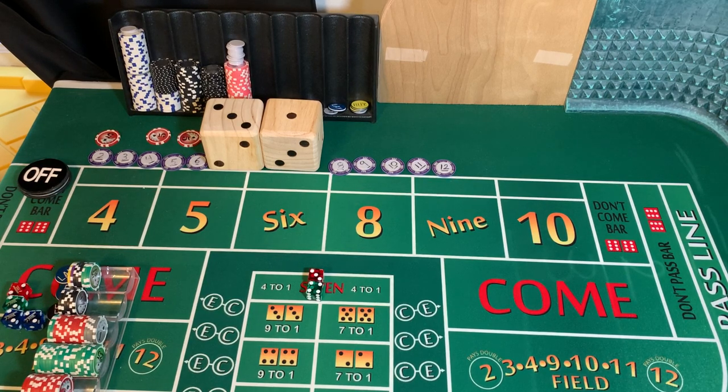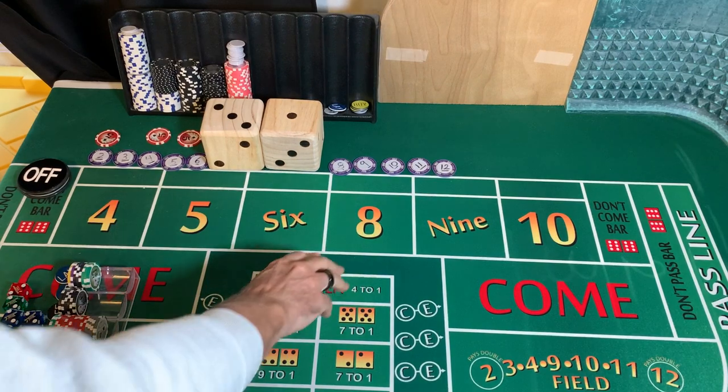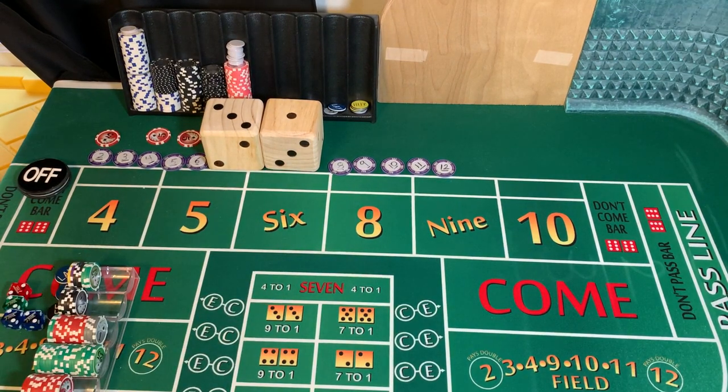We're ready to go again. No harm, no foul. I'm going to set my counter — that was 1 throw. 3-2-1-3 dice set. Our goal is to make $200. Let's see if we can do that.